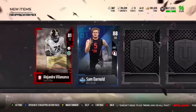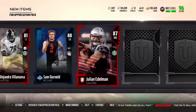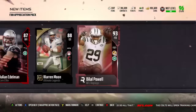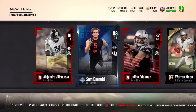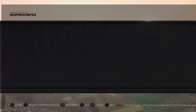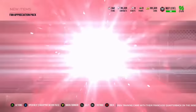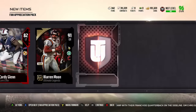Very nice of EA here, wow. 88 Sam Darnold. 93 Bilal Palo. I don't think there's anything here that's too crazy in price. 91 Hicks. 91 Moon.